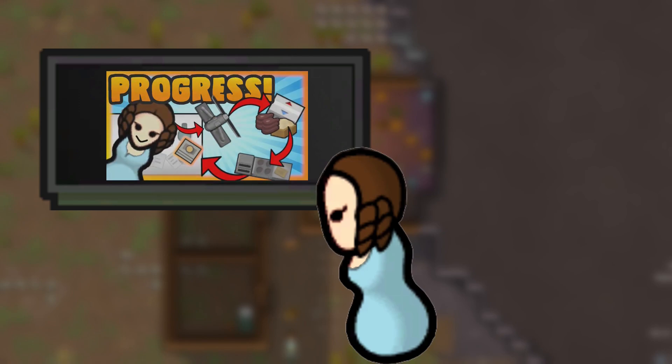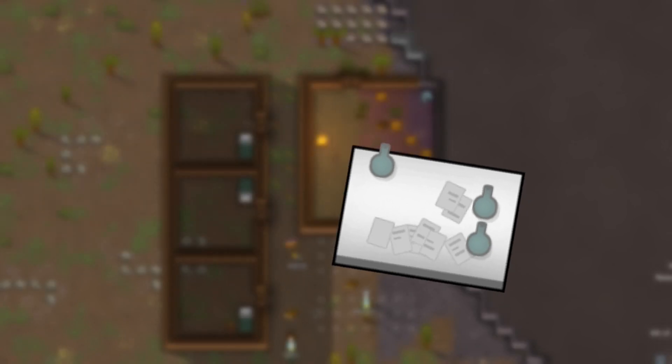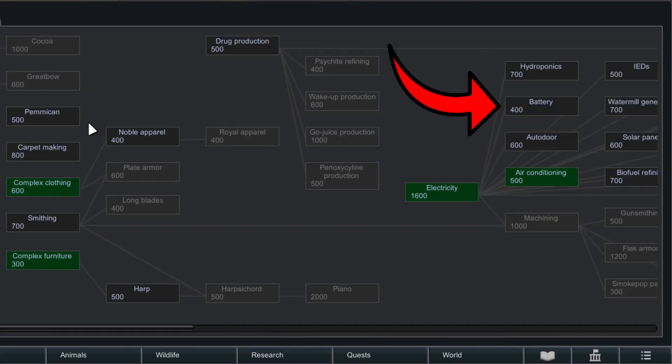Let's get started. Last time we talked about progress, and the only true way to progress is research. So we're going to put down a research table and we are going to research batteries. Why, you ask? You will find out if you watch this video — just trust me on this.